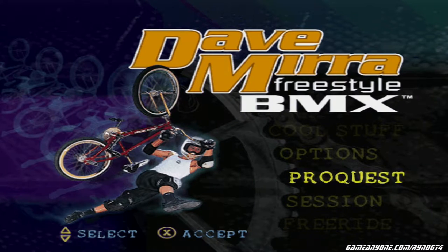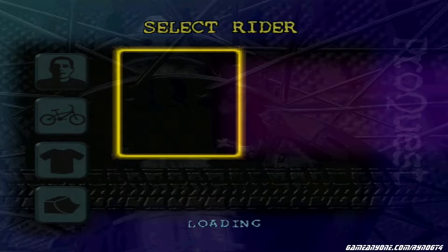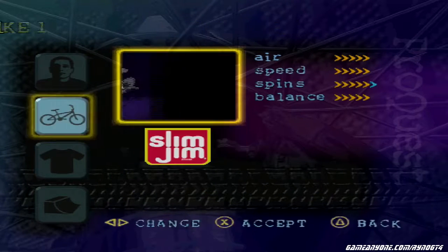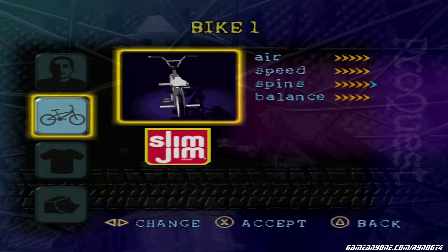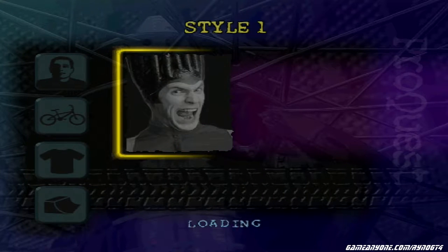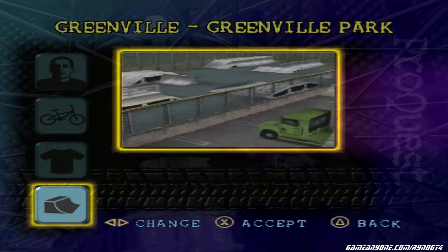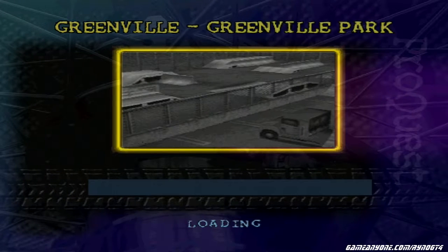Welcome to Let's Play Dave Mirra Freestyle BMX Part 2. In this segment, we're going to take the Slim Jim guy here — don't mind the silver. Doing things a little out of sync, but I've done that in my GT5 LP. I know what that t-shirt thing was — I think I got a Slim Jim sponsor. Anyway, let's go to the second level, the Greenville Park, and do some crazy shit.